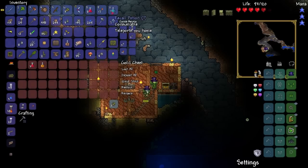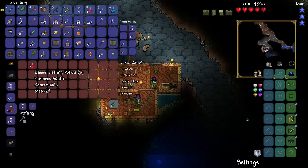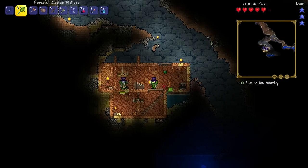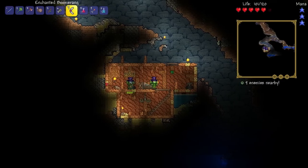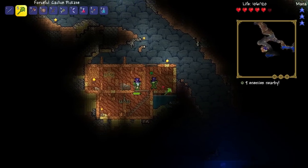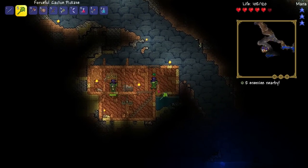We've got some recall potions, some archery potions, healing potions. Oh yes, nice. So I'm gonna take the statue. Yeah. There you go. I need to make stairs like that. Oh, how do you do that? I don't know how to do that.